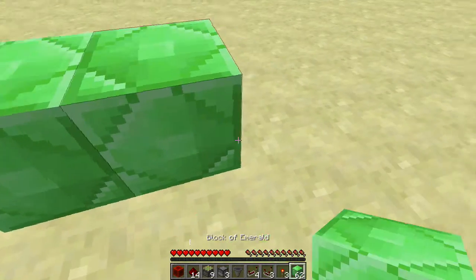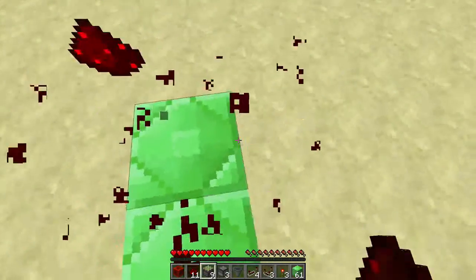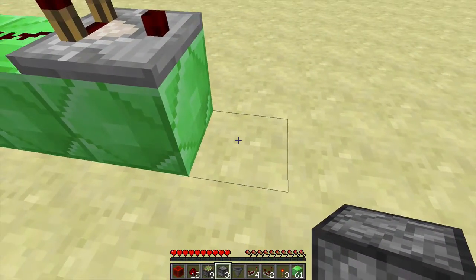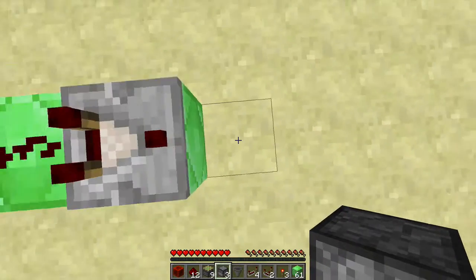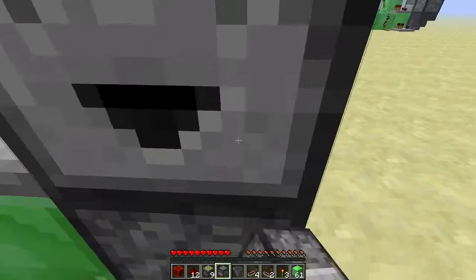So we start off by putting our button input — we're going to get rid of this for a second. That's a button input right there. We're also going to have redstone going across the top of this. Now instead of that, we're going to have a comparator here, and then a dropper facing up — a dropper facing this way.